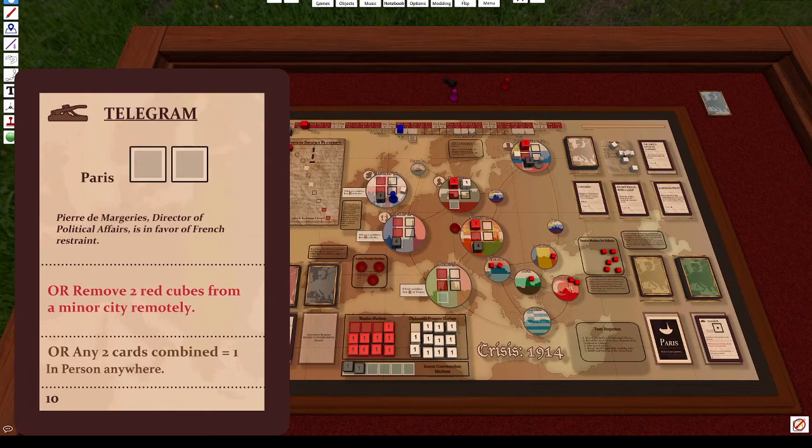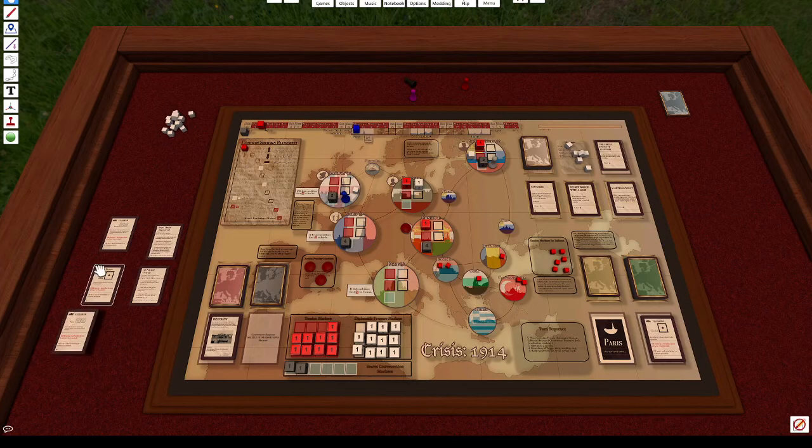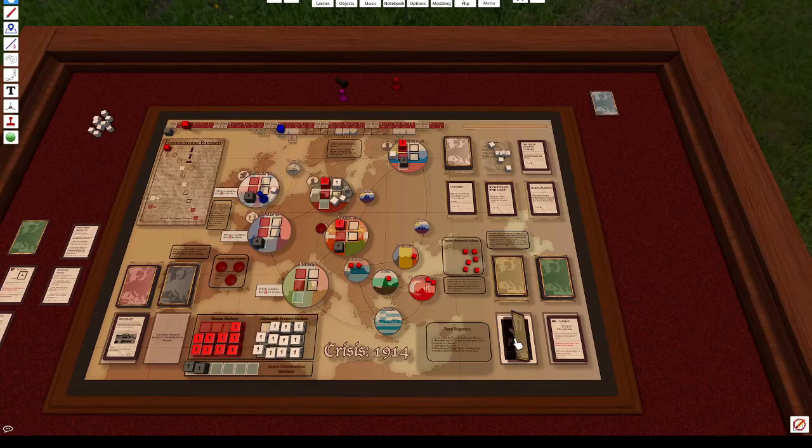For my turn, I'm going to play this telegram to place two peace pieces in Berlin. Then I'll move Sergei two spaces — each space costs one action point. That uses all three of my actions, so that's the end of Sergei's turn. I draw a trigger deck card and got a blank this time, so nothing happens. Moving on to the next day.